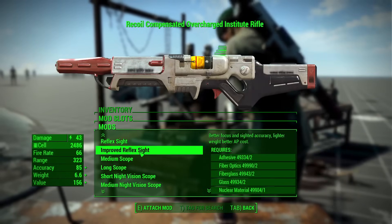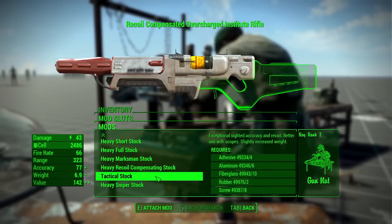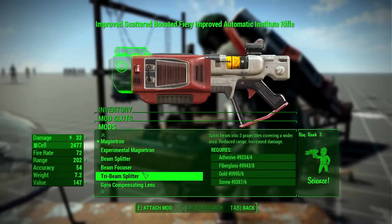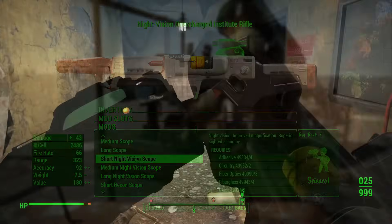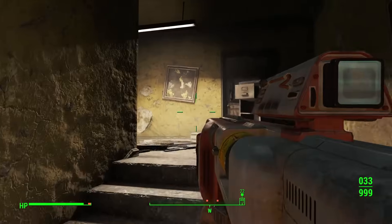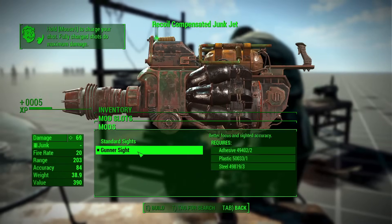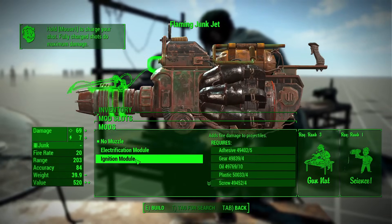The Institute laser gun has an improved reflex sight, 11 extra barrels, a heavy pistol grip, six stocks, four muzzle devices, and a targeting scope. The attachment pack turns this crappy weapon into one I might actually think about using because the new barrels and grips are very aesthetically pleasing. The junk jet has no new attachments, but I don't think anyone is too beat up about that.